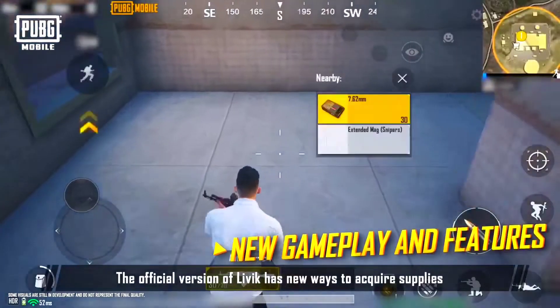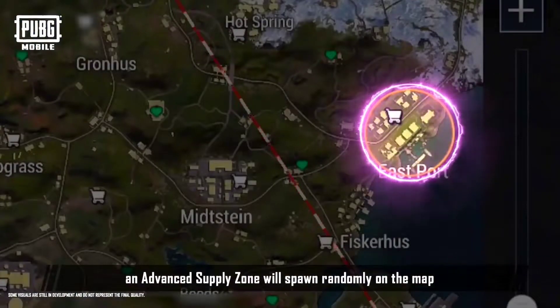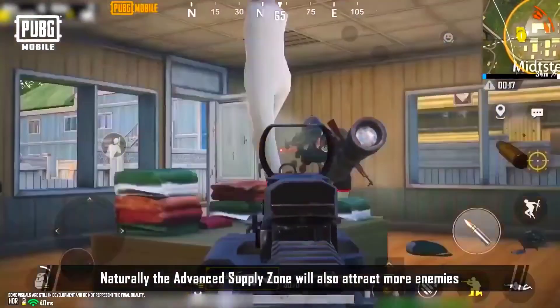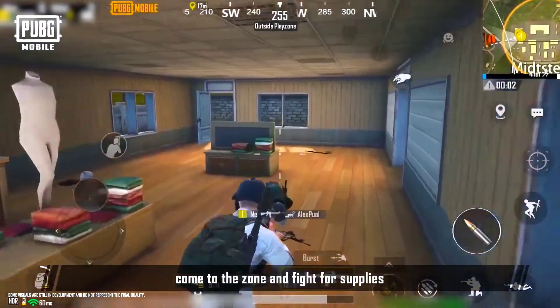The official version of Livik has new ways to acquire supplies. When starting a match, an Advanced Supply Zone will spawn randomly on the map. These areas have more supplies and shop tokens than any other place on the map. Naturally, the Advanced Supply Zone will also attract more enemies. If you're confident in your shooting skills, come to the zone and fight for supplies.